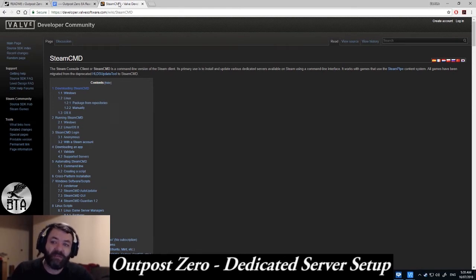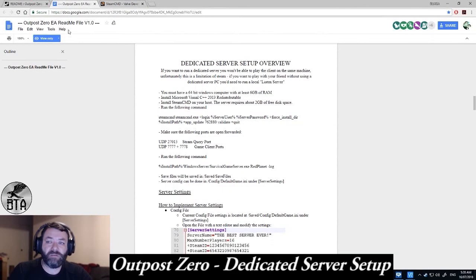Then you're going to need SteamCMD — download and install that. Once that's installed, keep this FAQ handy because you're going to need it again.